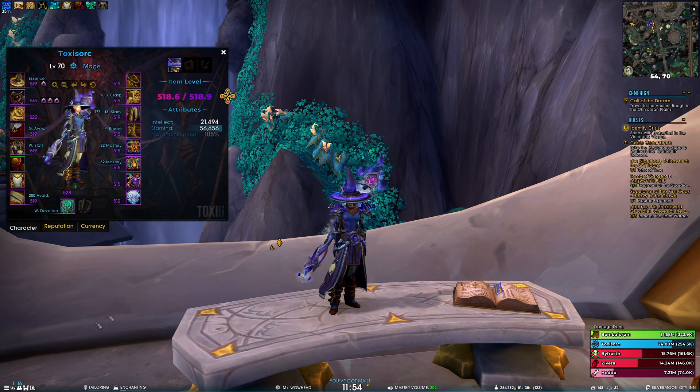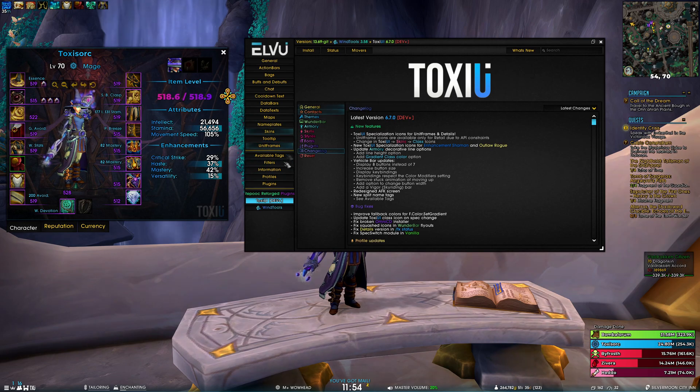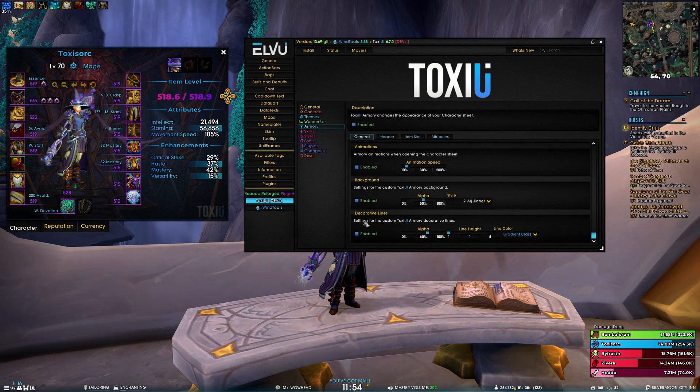Next, we've added some extra options to the ToxUI decorative lines. If you go to the armory and scroll down to decorative lines, we now have a line height option that goes from one to five, and also a line color option to choose between class and gradient class. A nice little touch.